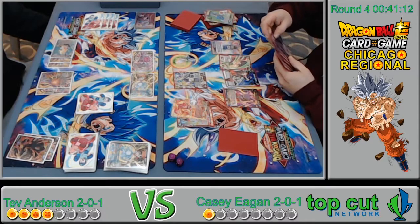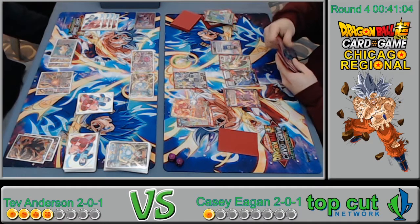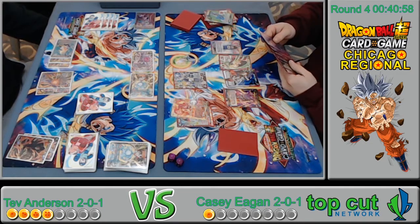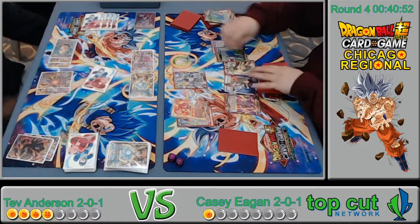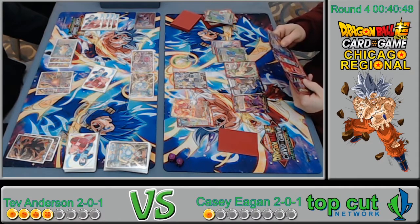If Casey is unable to kill him, he's probably guaranteed dead on the swing back unless he has a Topo or something. He's got Goku Black in hand — could just play that to build his hand back up. There's a Beerus charge — interesting. He's still trying to get to his secret rare.